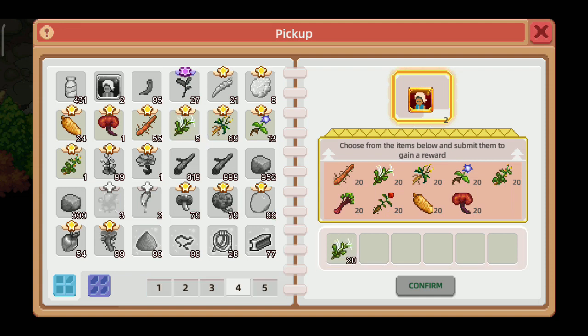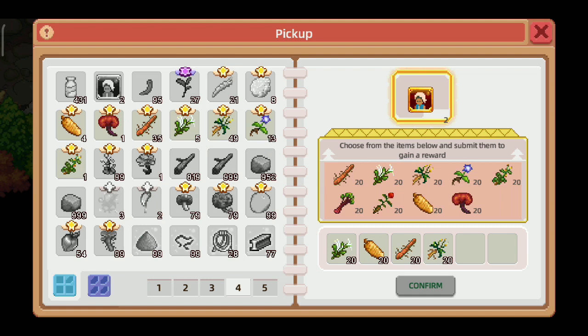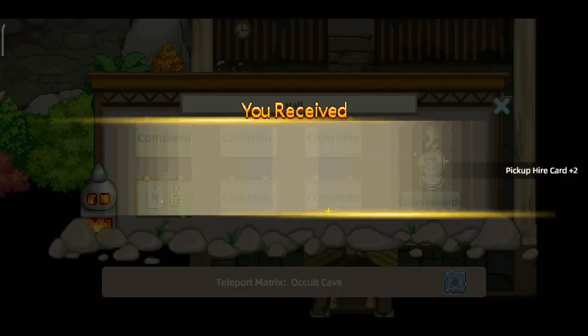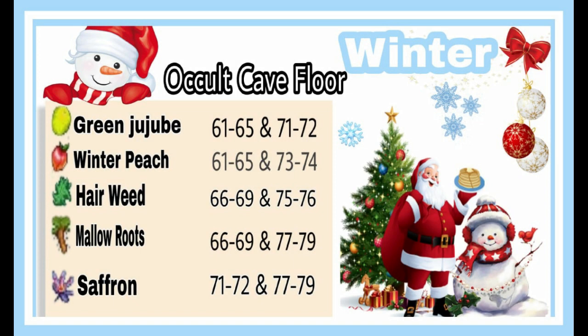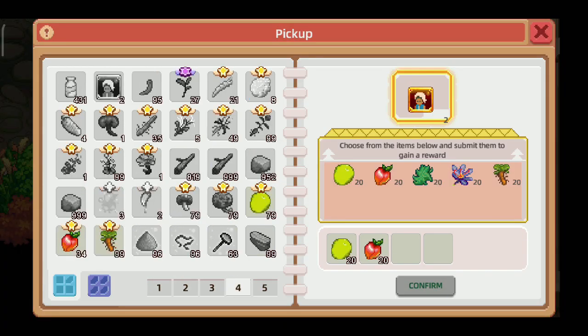Disini kita bisa mencari sebanyak 6 macam dari 9 macam, kita tinggal cari 6 macam aja. Seterusnya untuk misi kelima itu adalah winter crop, disini kalian bisa lihat juga data di winter nya. Kita hanya memerlukan 4 macam dari 5 macam ini.